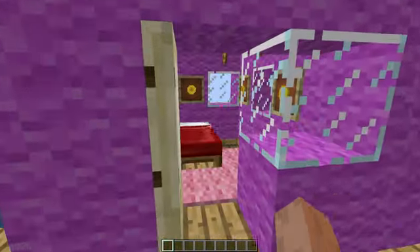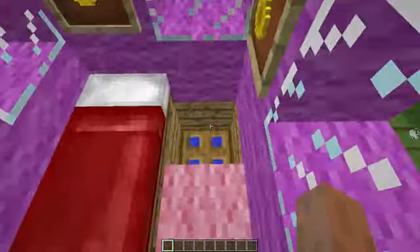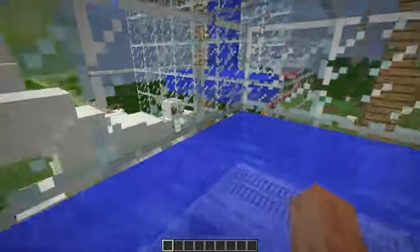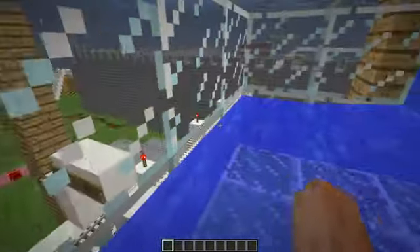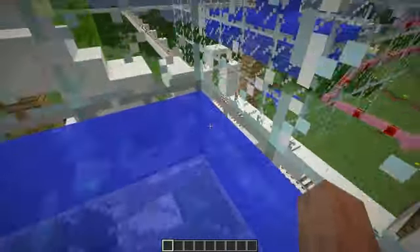So this one is Paige's. It's easy to see — you can tell she's decorated. And if you go down here, we are now in her swimming pool. One of those glass bubbles that we saw from the train station down there.